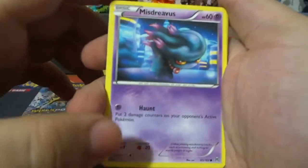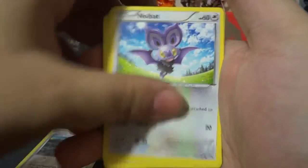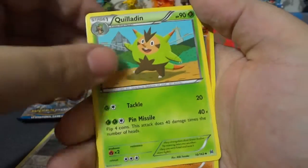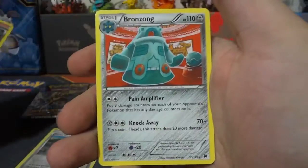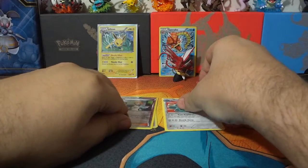I couldn't feel the card because this time it was too far away, so here we go. Misdreavus, Skiddo, Ralts, Noibat, Magnemite, Professor's Letter, Quilladin, Sandslash, Reverse Holo Bridgett, and a Bronzong non-holo rare. Alright, let's get into Breakpoint.